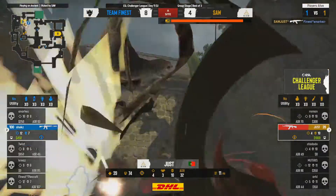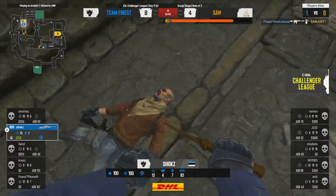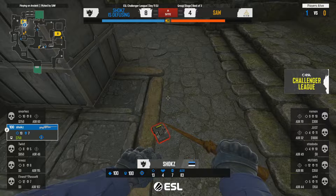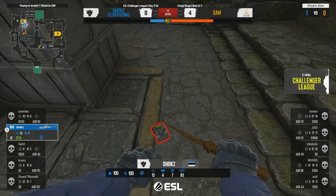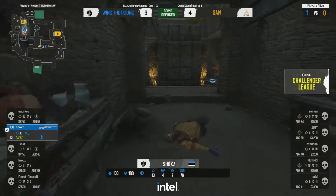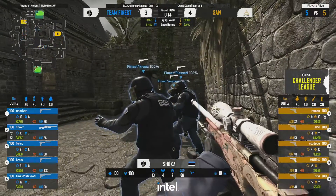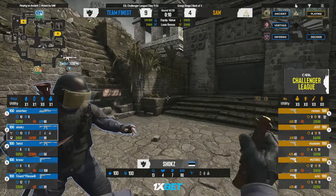The information is a nice distraction but is it enough? It is — Shocks runs around the corner with the M4 and gets the kill. That would have been devastating for sAw — they had a really solid advantage but didn't block the corner. You wouldn't expect Twist to be there when you've just had a player die over on the B side and you're trying to fake a B push.